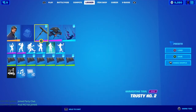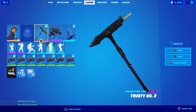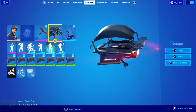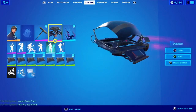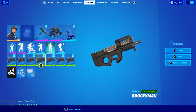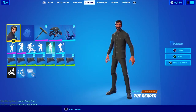We have the Reaper skin. He doesn't have a back bling that goes with him. The Trusty Number 2 pickaxe is part of his set. And the High Octane glider — it's supposed to resemble the car from John Wick. And then the Boogeyman Wrap — it is technically John Wick's wrap, but not his. I'm going to just use it to show off.